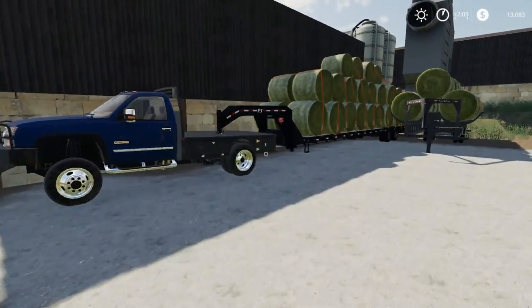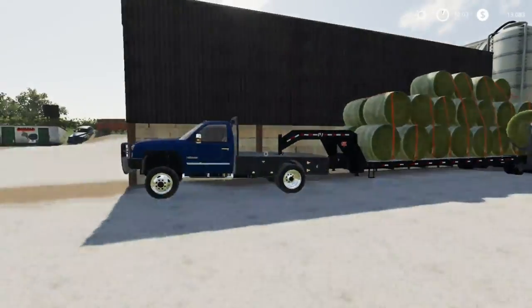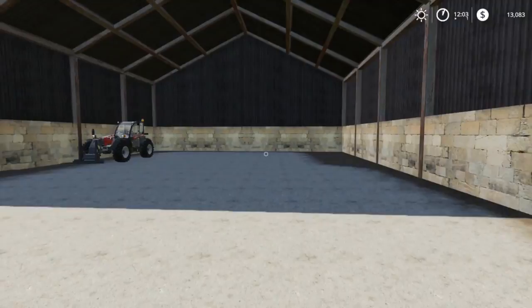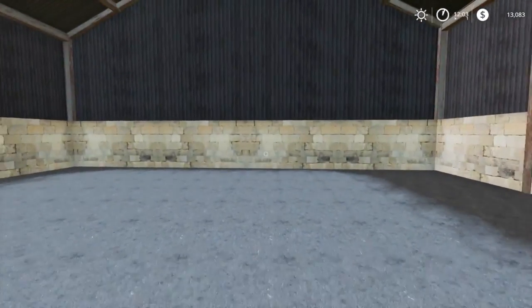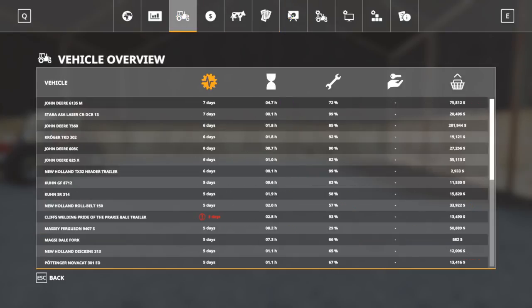Hey guys, what's going on? Tarbark here. Today we're going to be playing some more Farming Simulator 2019 on the Sandy Bay map. Today we are hauling the rest of the hay into town to sell. We do have a little bit of money — that is because we leased some more, and we are in debt some more.